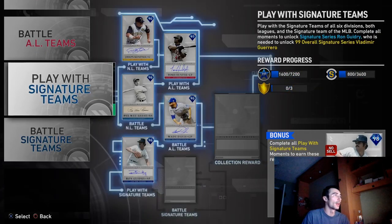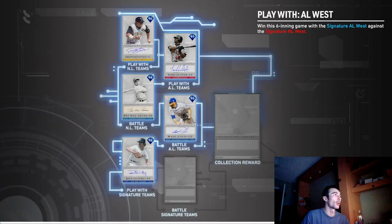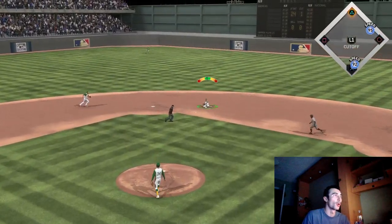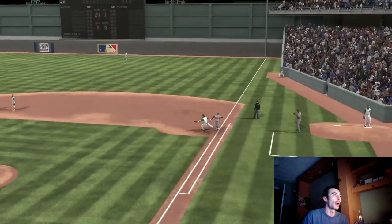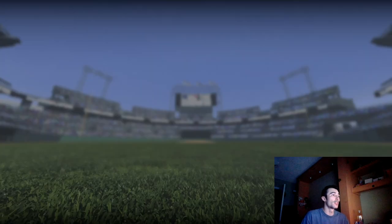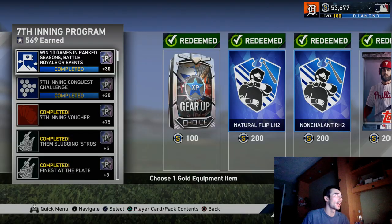As you can see, I'm going to go into some signature team moments — these link up with the seventh inning program. As I complete a moment, I'll earn six to eight program stars for the seventh inning in order to unlock the voucher for the signature series pack. I'm at about 561 program stars. A six-inning game got me two program stars and then an eight program star boost towards the seventh inning program. That's just a quick way on how to do that.